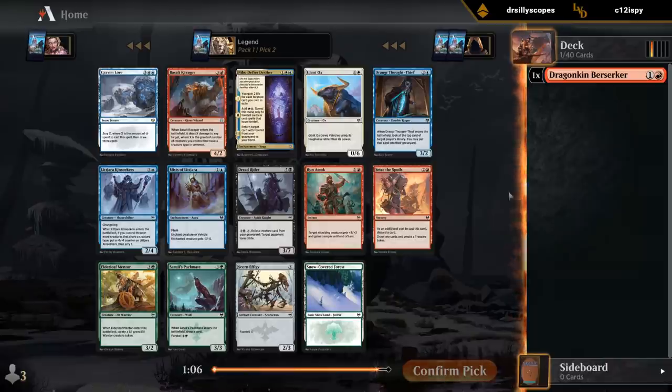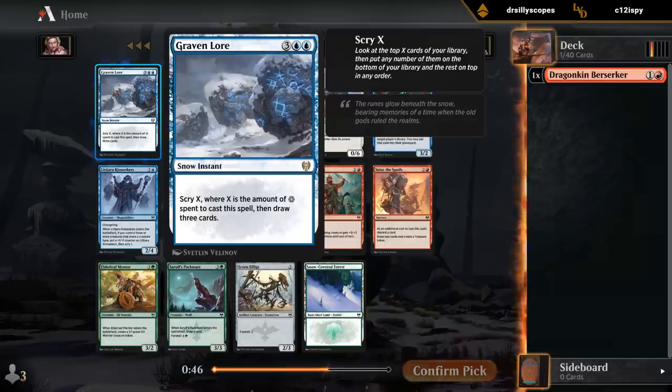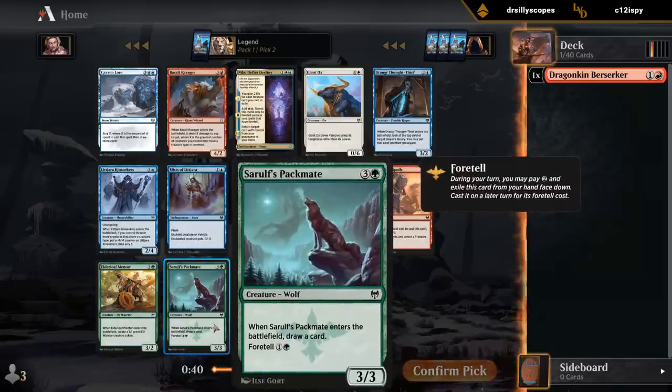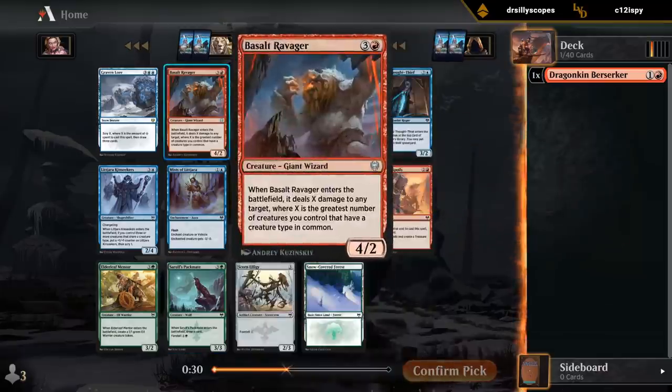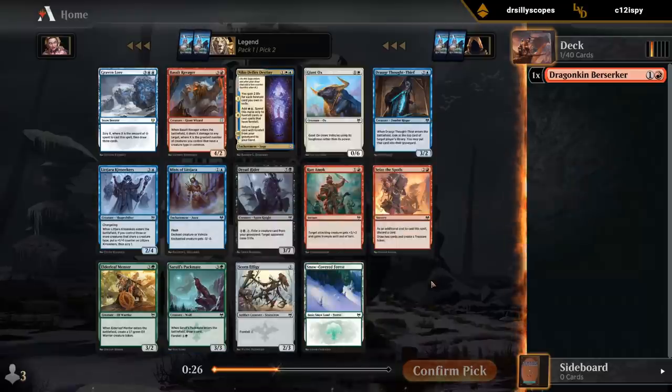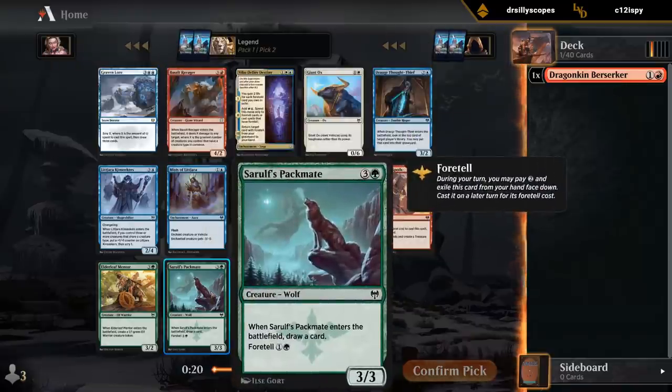Second pack. Someone took an uncommon. Basalt Ravager is not a bad card — at its best in the blue-red deck, but even in red-green you might end up with a few changelings which can help you get multiple creature types in play. Gravenlore is just a fine card draw spell, better in the snow decks obviously. And Sarulf's Packmate is one of the best commons in the set, especially in green. So it's between Ravager and Packmate for me here.